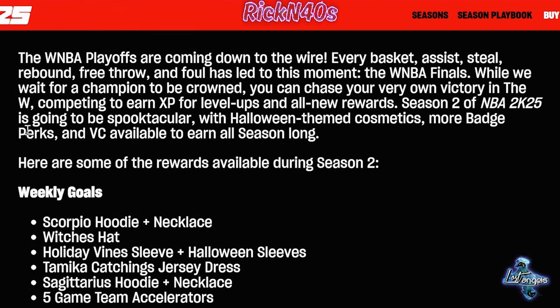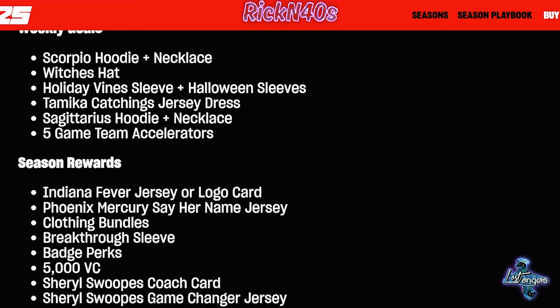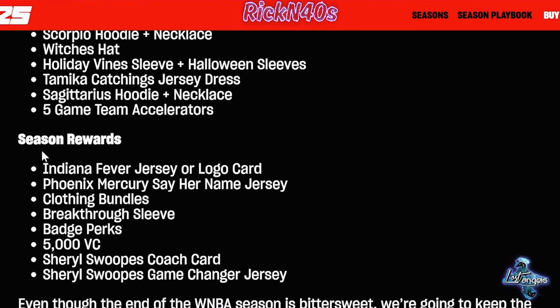We have the W Online. The weekly goals include a Scorpio hoodie plus a necklace, a witch's hat — it is Halloween — holiday vine sleeves, Halloween sleeves, and a Tamika Catchings jersey dress. That's crazy, a jersey dress — I haven't seen one of those in years. Also a Sagittarius hoodie plus a necklace and five-game team accelerators.